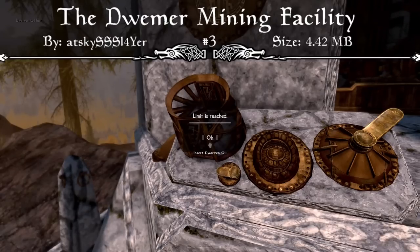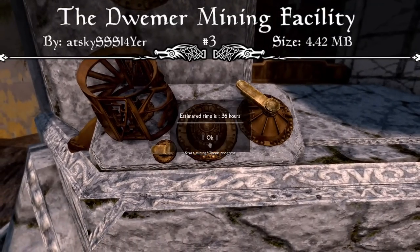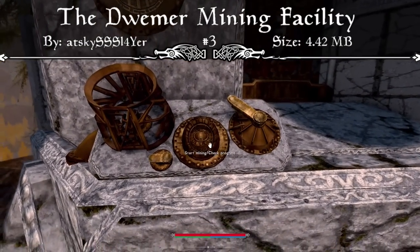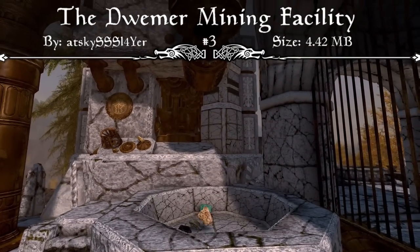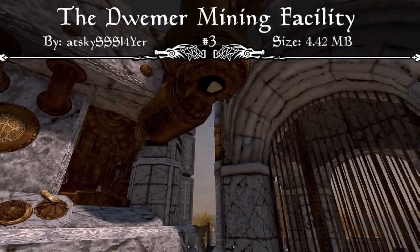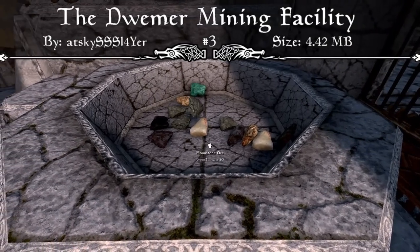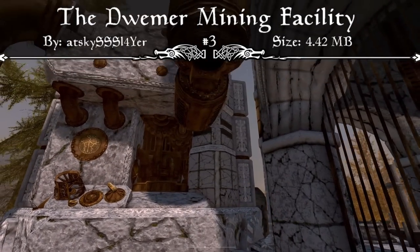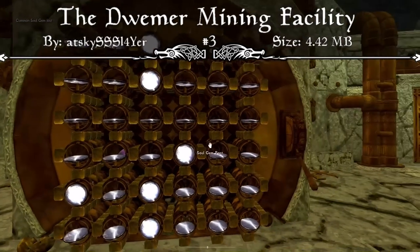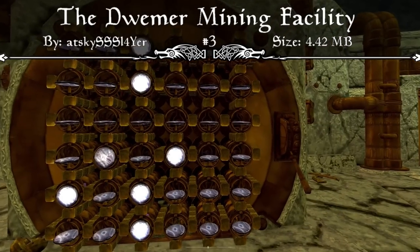I'll definitely be willing to make a separate video diving into the Dwemer Mining Facility in full detail. But essentially, you put Dwarven Oil into a machine — you can load one, two, or three units depending on how efficient you want it to be. Then you set it to find specific ores or search for random ores. I like random because it yields a variety of things to sell or craft with, including sapphires and other gems. If you want a specific ore like ebony, you can target that, but it requires going downstairs and opening the book of constellations, then feeding soul gems into a puzzle grid. Once everything lines up correctly, you adjust the temperatures and get green lights on everything — then you can start mining efficiently.